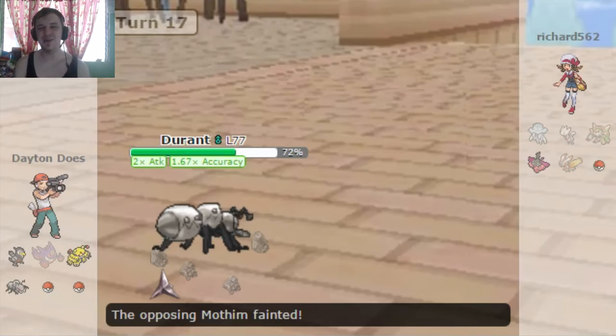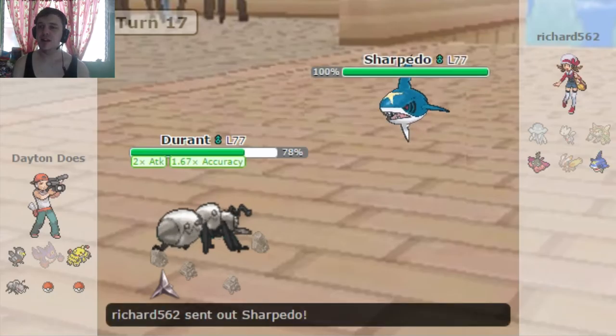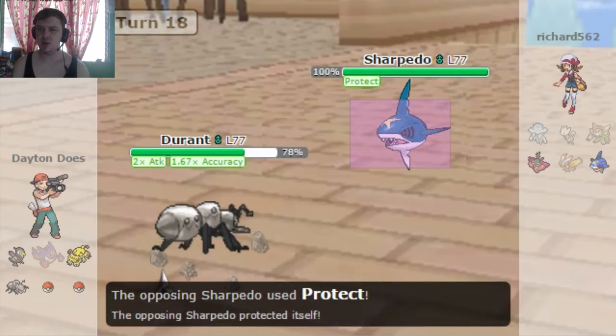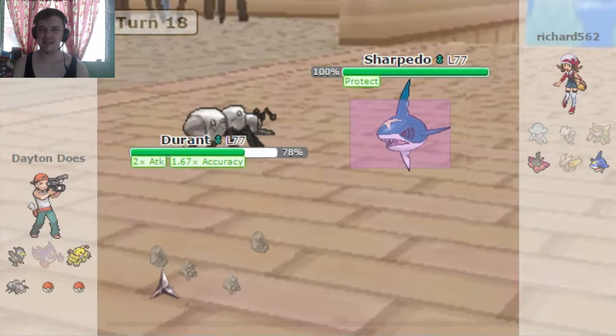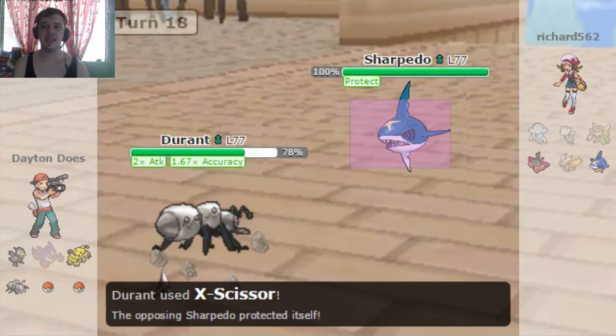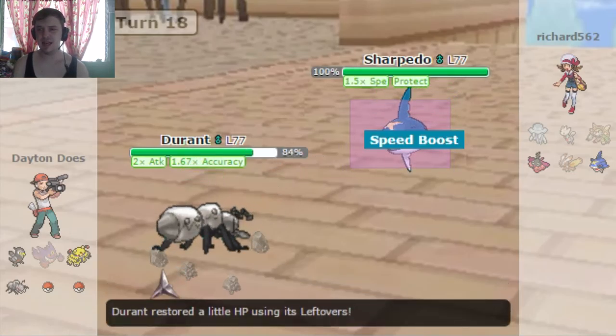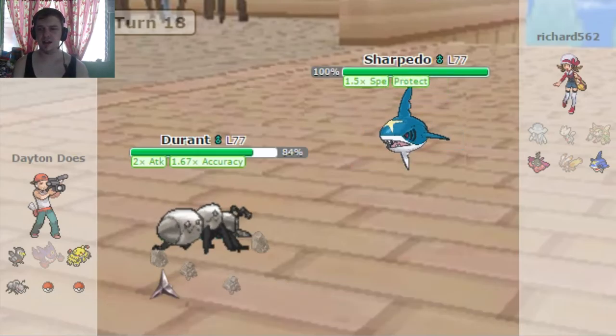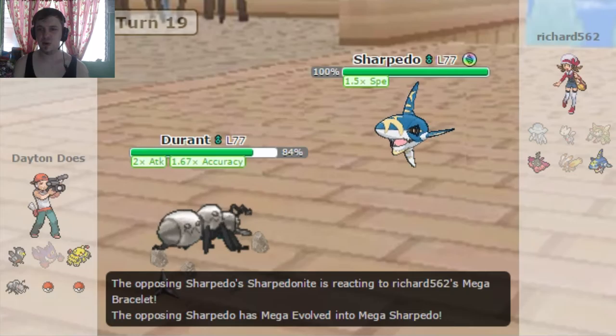Durant's just an awesome Pokémon — not one of my favorites, but he's up there for sure. He brings in a Sharpedo now, which I know has Rough Skin — kinda acts like Rocky Helmet — but it doesn't matter because he's part Dark-type, so an X-Scissor is gonna be able to take that thing down. He protects, which is fine, because I'm gonna get another round of Leftovers healing. I'm creeping back up, almost to 90% health now.